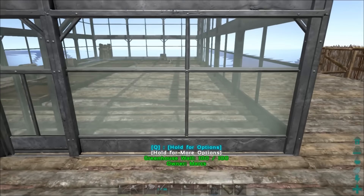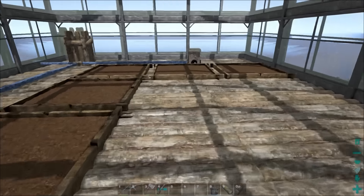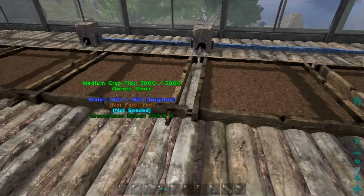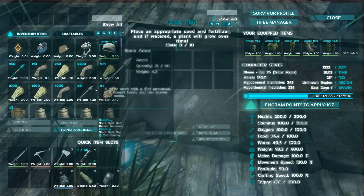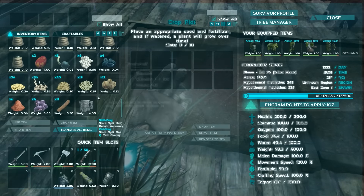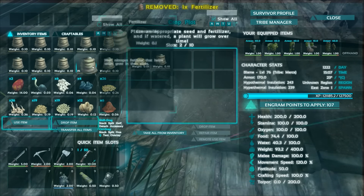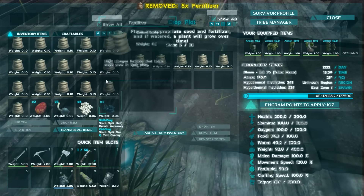Maybe I should have put the doorway right there — eh, I don't know, I think it's fine. You can walk right in. It's fine the way it is. So let's get some of these veggies growing. Let's put all of the raw carrot seeds on there, and then we're just going to fill this completely up with fertilizer.